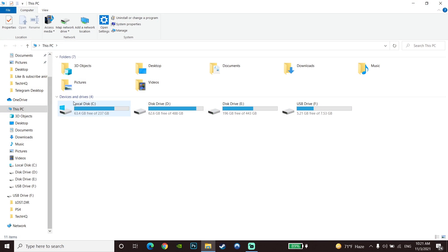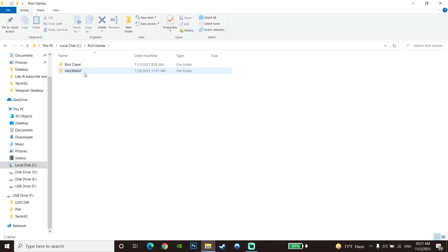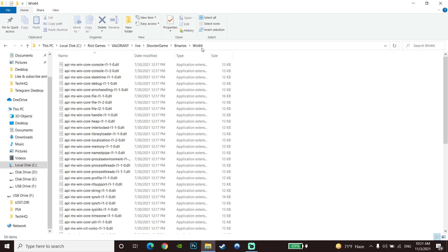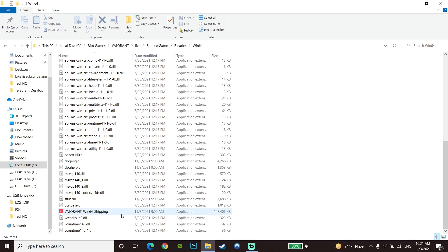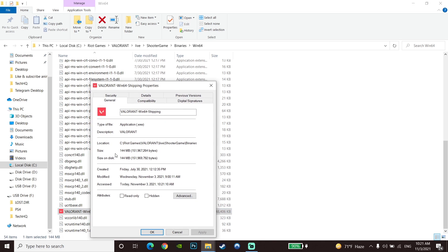Go to the C drive, then open the Riot Games folder, then the Valorant folder, then Live, then select the ShooterGame folder. Now go to Binaries, then Win64 — you can see all of these steps on the top bar. Scroll down and find the Valorant Win64 shipping executable, then go to Properties.